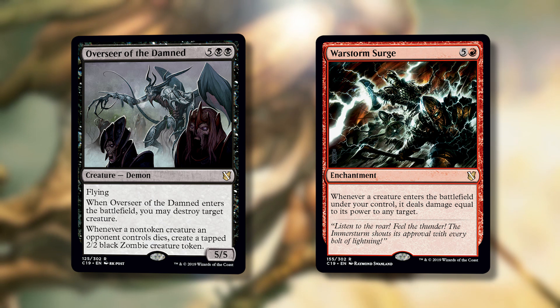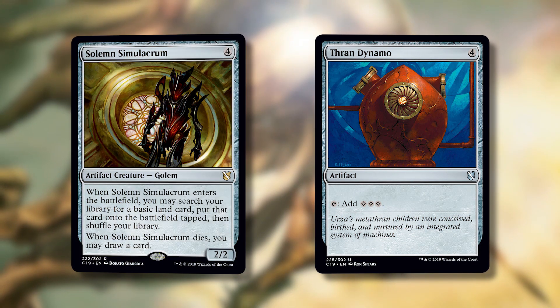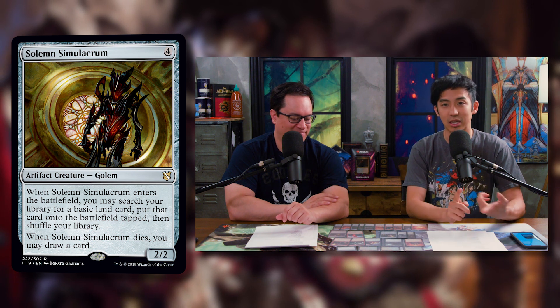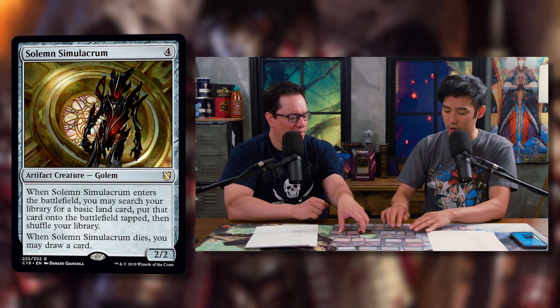Another notable reprint with new art is Solemn Simulacrum — four mana for a 2/2 artifact creature golem. When it enters the battlefield, you may search for a basic land and put it onto the battlefield tapped; when it dies, you may draw a card. It's a classic in black and red, which don't have great ways to ramp. There's recursion in this deck, so getting it back a couple of times means extra lands and cards. The new art on this one is really cool.